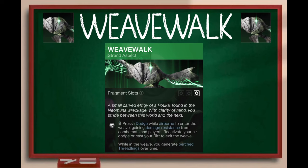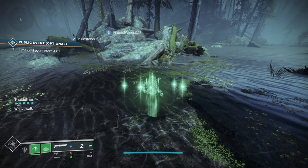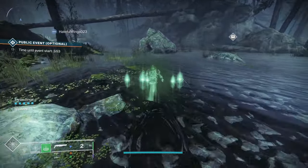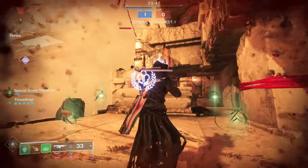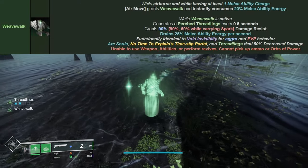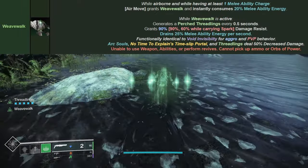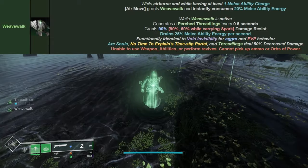And lastly we have Weave Walk. Dodge while airborne to enter the weave, gaining damage resistance from combatants and players. Reactivate your air dodge or cast your Rift to exit the weave. While in the weave you generate Perched Threadlings over time. I believe this is the only aspect in the game now that only gets 1 fragment slot, and frankly I think that's dumb — if Banner of War gets 2 fragment slots then this should too. The Compendium data states: while airborne and having at least 1 melee ability charge, your air move grants Weave Walk and instantly consumes 20% melee ability energy. It generates a Threadling every half a second, grants 90% damage resistance, and drains 25% melee energy per second.